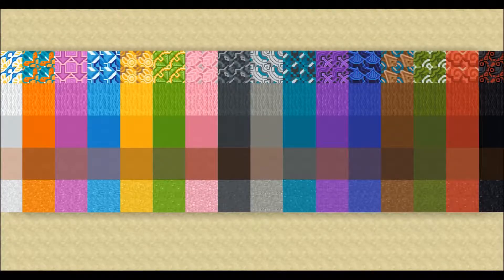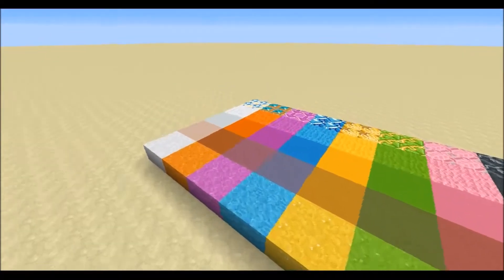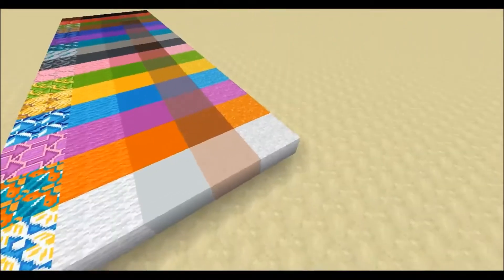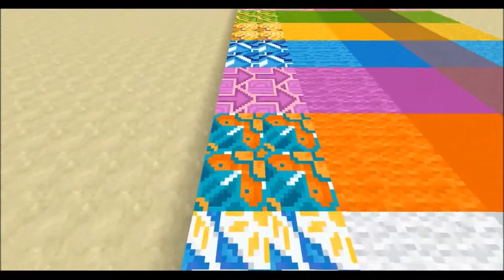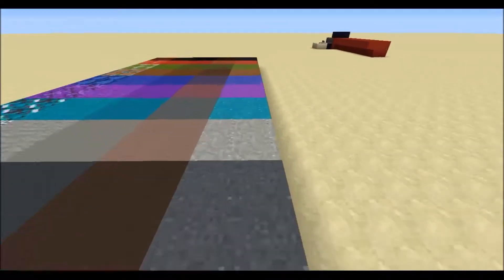The Minecraft 1.11 snapshot has just been released and adds different textures and some new blocks. Here is a selection of all the colored blocks we now have: terracotta blocks, new wool textures, concrete, hardened clay which hasn't been changed, and concrete powder.